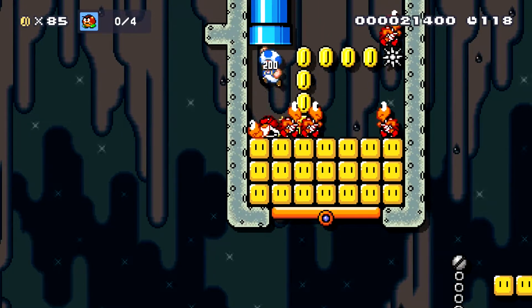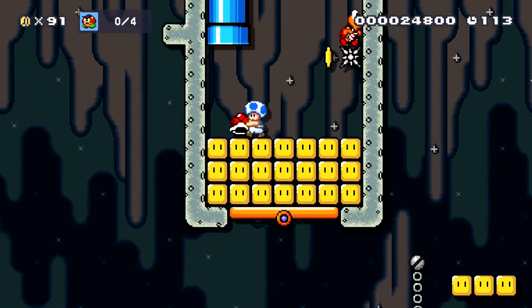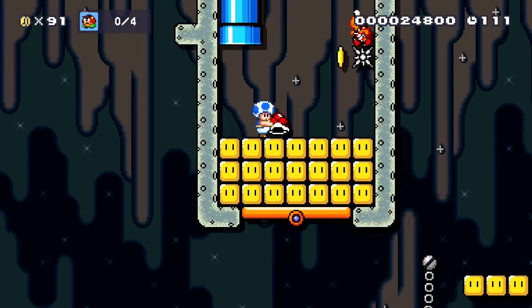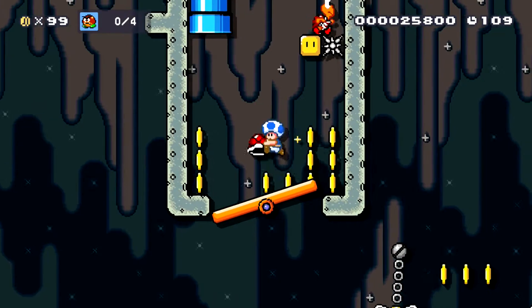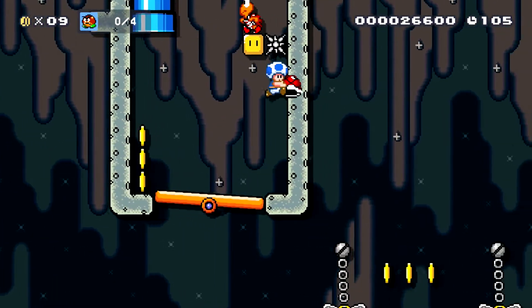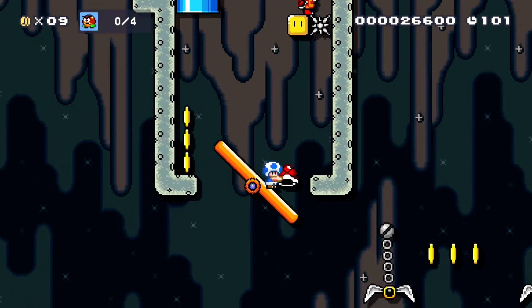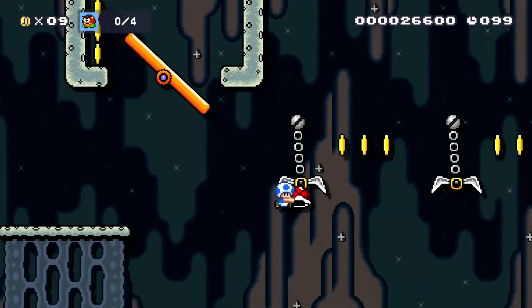Next is a P-Switch room. Go ahead and kill all the Koopas. We're going to keep this Koopa shell, but if you wanted to, you could toss it up there and knock out the Koopa up there. Also, go ahead and make yourself small, because you otherwise will not be able to fit through this section here.